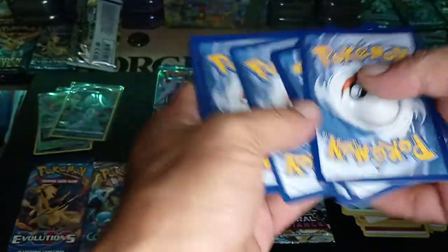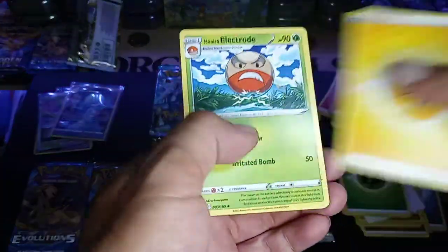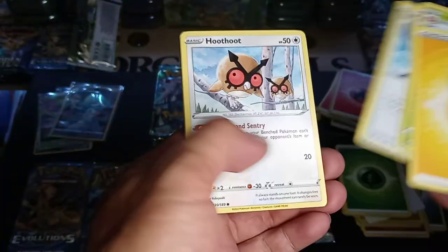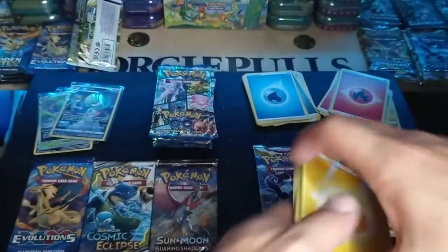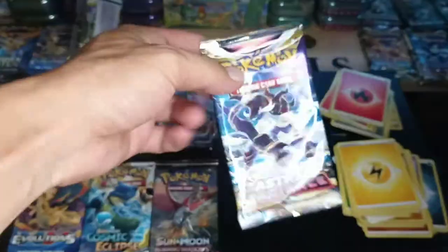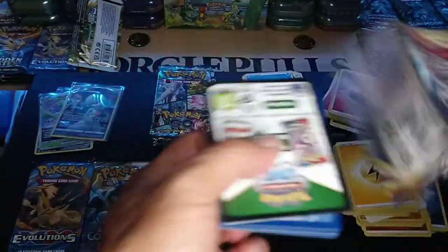I'm sorry, I lost the code card — I couldn't find it. Electric, Geodude, Hoothoot, Yanma, non-hollow rare. Can we get some last pack magic? Get Astral Radiance — code card.